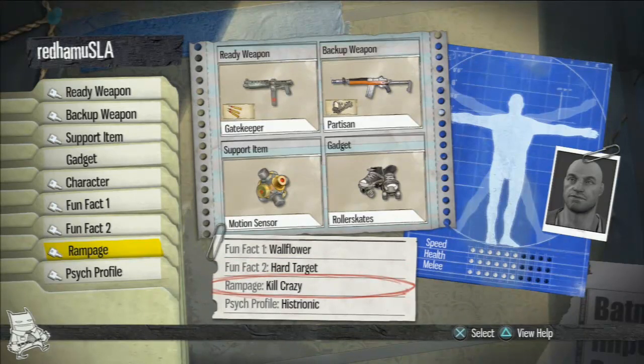What I like about his rampage is Kill Crazy. Kill Crazy gives you an added boost in damage. The cool thing about Kill Crazy is if you can get into an area and pop this rampage off right before you encounter a large group of enemies, you can actually stack Kill Crazies on top of Kill Crazies. Since you're doing double damage and you earn it by inflicting damage, you can tag-team these back to back to back. Kill Crazy has been finding its way into my favorite classes as well. The psych profile is always typically going to be Histrionic because we can usually stay at the top of the leaderboard, and it gives us an extra bonus at the end of the match that helps us level up a lot quicker. I really liked this class by Redham.